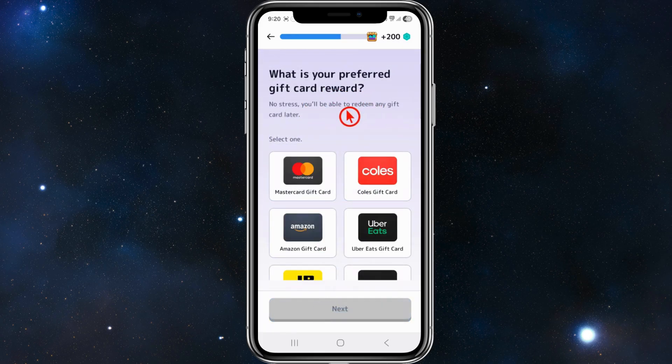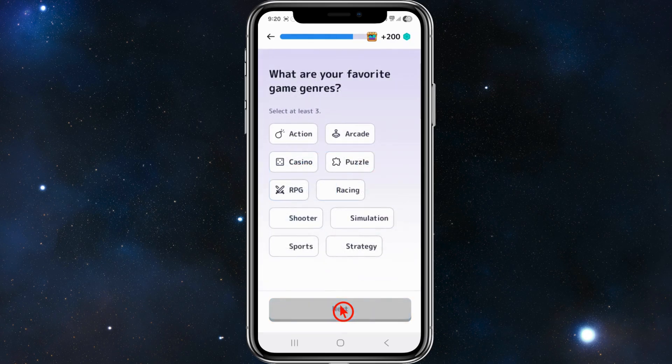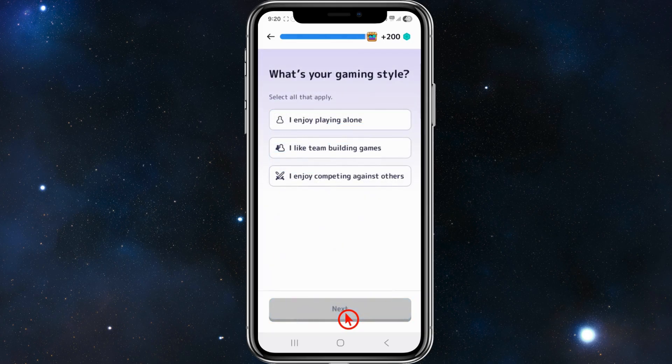Next, select your preferred gift card reward. I'm going to scroll down and click on the Mastercard gift card, then click Next. For your favorite game genres — action, arcade, etc. — I'm going to choose Casino, Sports, and Action. You need to select at least three, so I'll also add Arcade, then click Next.